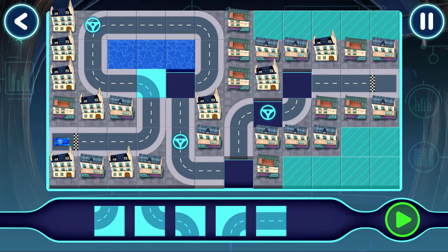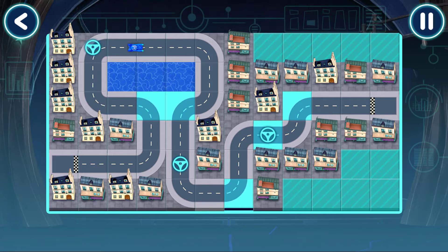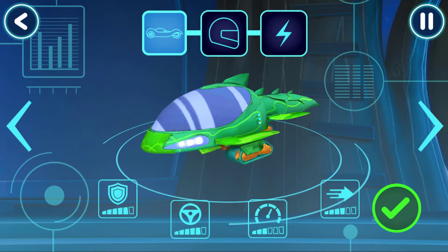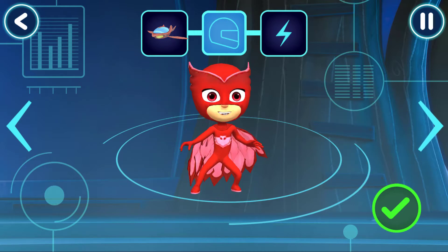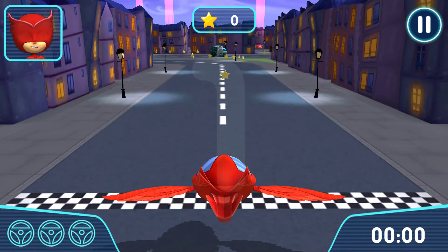Yes! Good choice. Good choice. Let's test this track. Your track works! Before we can try out our track, we need to choose a vehicle — tap the arrows to see all the options. Pick a driver. Pick a power-up. Let's try out your track, go!